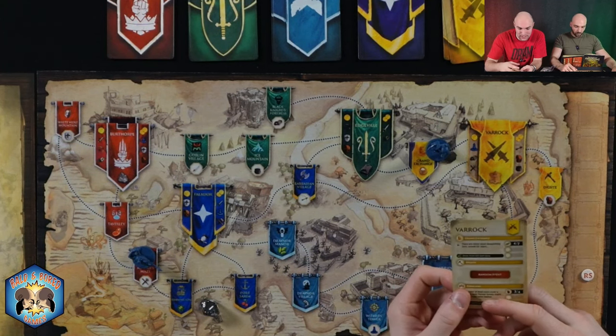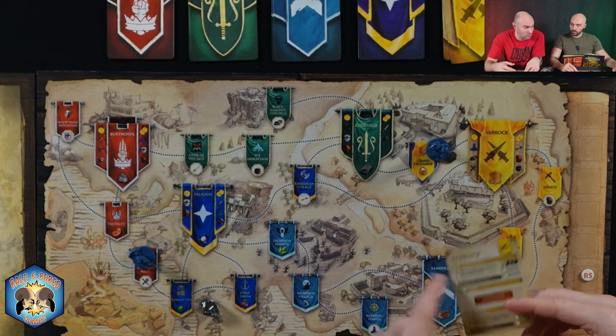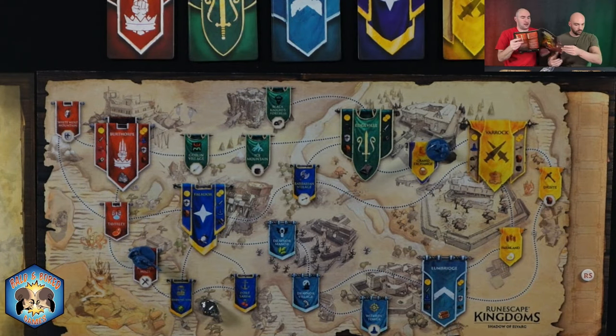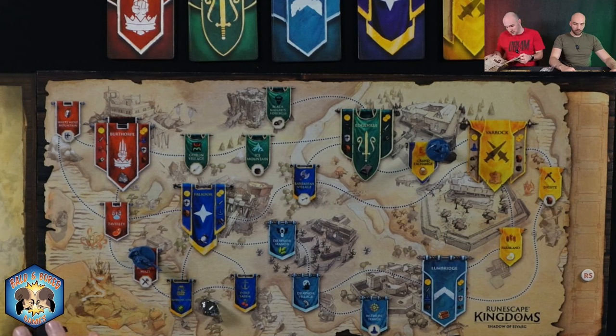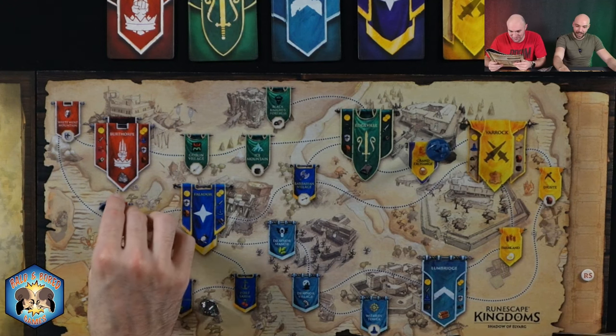If I had succeeded on that specific card, I would actually get a card from the item deck. Moving on to the knight's fourth turn. It looks like we each have seven turns total and then we'll be done. The knight's fourth turn: they move to Taverly and explore.